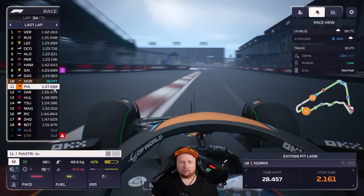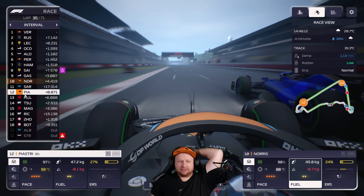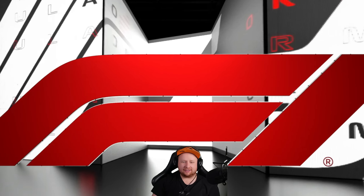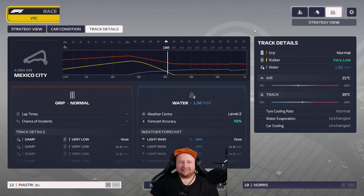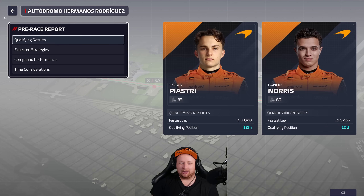No hold-up in the pits — lovely stuff. P10 and P11. We could probably go to the end with Lando on his inters. Gasly undercut me, but we've got an advantage for the rest of the race. Virtual safety car again — this definitely helps us get the tires to the end and save fuel. I'm tempted to box Piastri again for fresh inters, but let's check. Only a 15-second stop, we gained seven seconds — not worth it. Nine percent. We'll stay out.